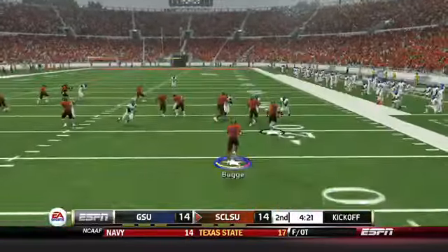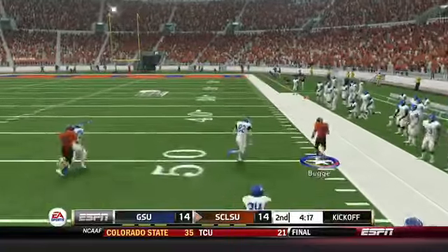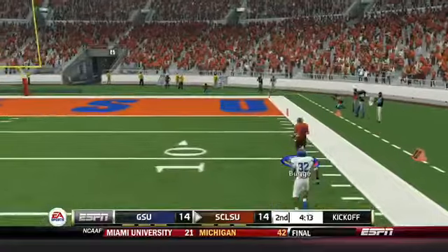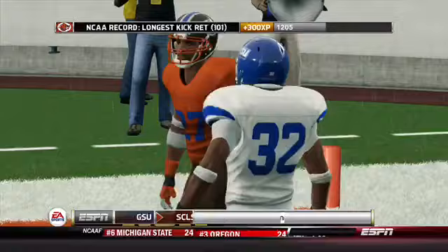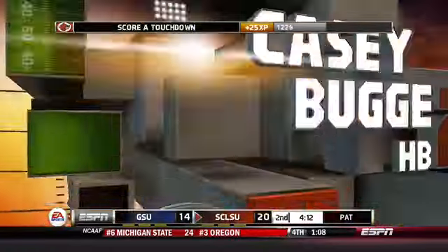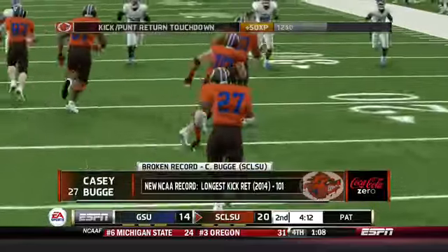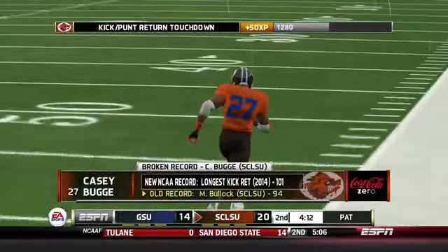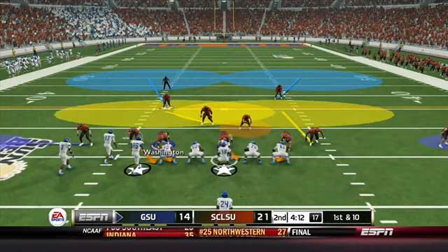On the ensuing kickoff, Casey Buck gets the ball and has a lane — only one man to beat, but he's not going to be caught. He's at the 20, the 15, the 10, the five — and he scores! A huge kickoff return for a touchdown, setting a new NCAA record for the longest kickoff return in a college football game at 101 yards. What an achievement for Casey Buck — that pulls us ahead 21 to 14.